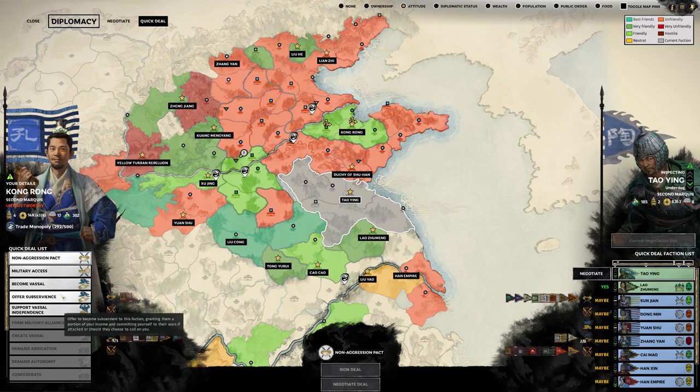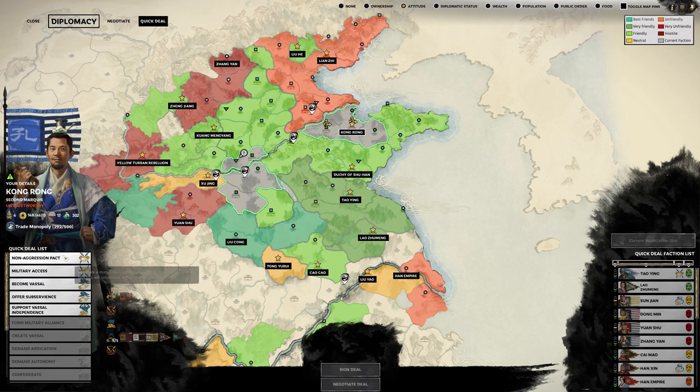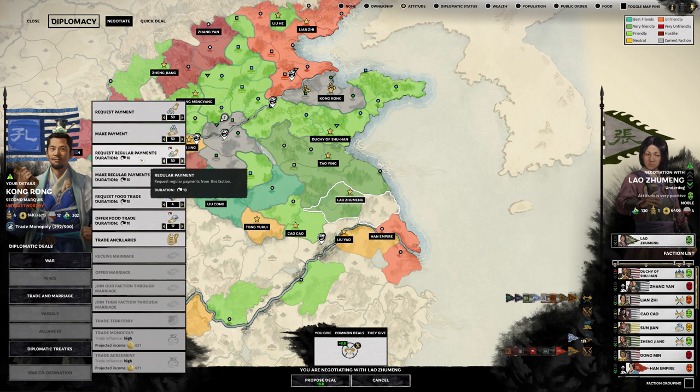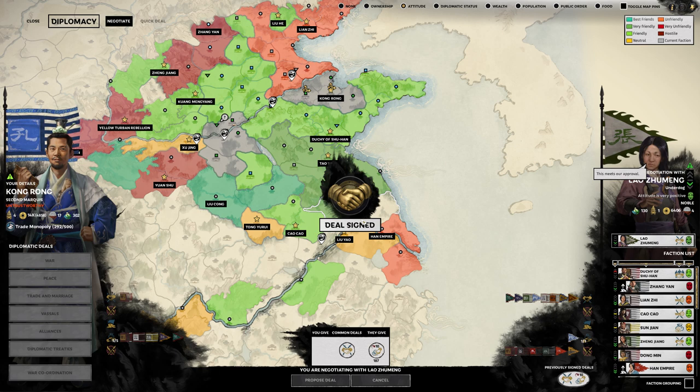We have Tao Ying here - big player. He actually really wants a non-aggression pact - he's plus 10 with that because I've got a good army and a moderate threat level, which really helps. Let's get some regular payment out of that. He's going to pay a lot - that's almost 300 coins right there, just for a non-aggression pact for 10 turns. Then there's another faction far away, an underdog with some money - she'd likely pay for one too. 187 points - very nice.